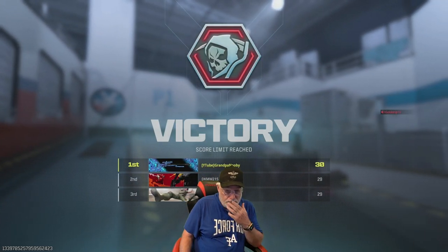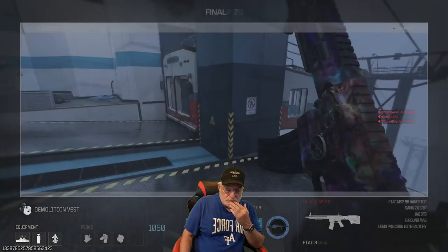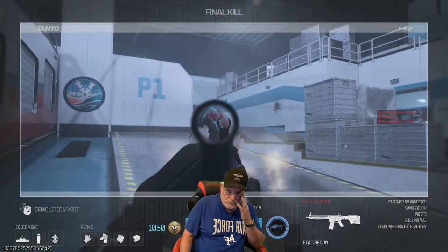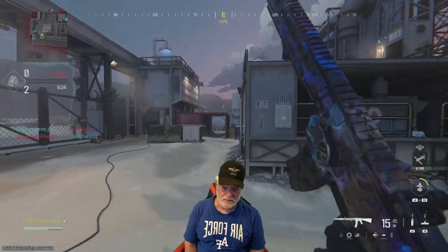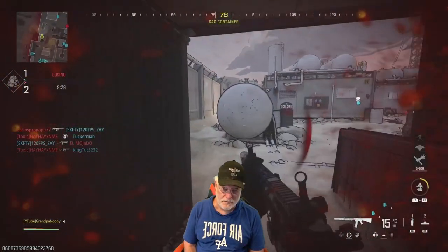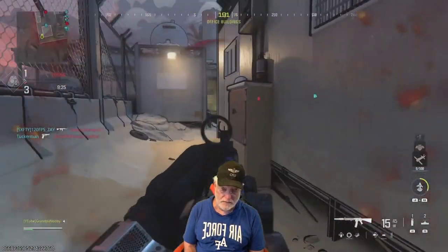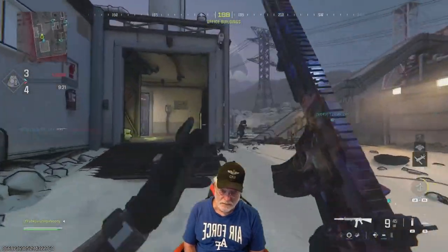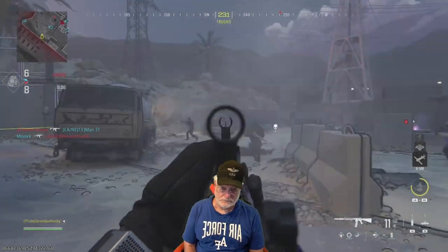And there we are. People throwing out insults, somebody accusing the rescue racer of cheating. Grandpa just kept his mouth shut and listened. Now this is 6v6 — I want to show you how good this thing works in 6v6. Moving, getting shot at from all sides. There's another teal and there's a rescue racer on our team. Somebody going up to be a muppet.